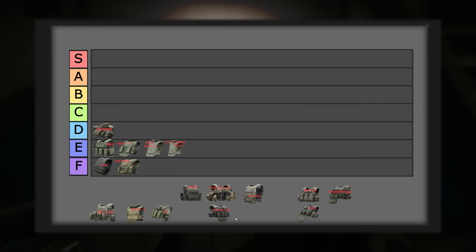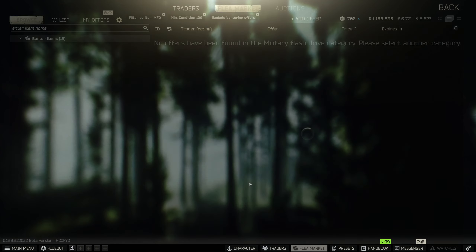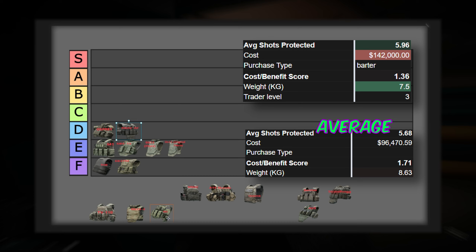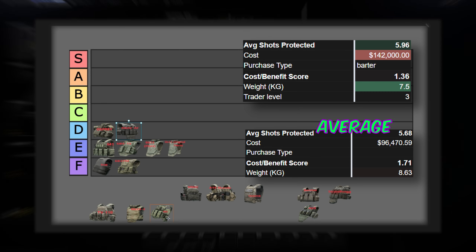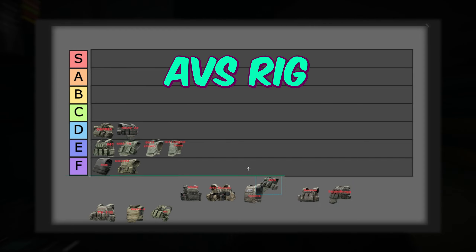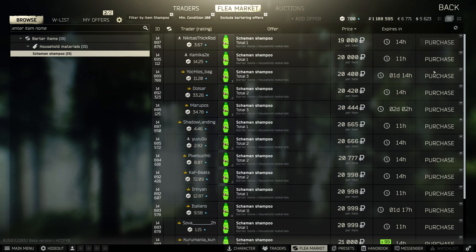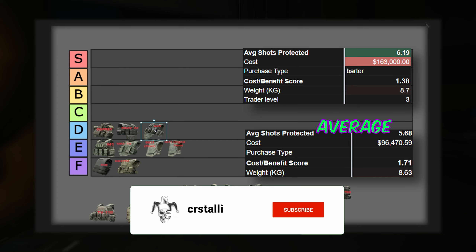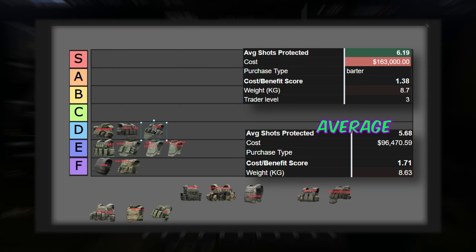Next up, around mid-pack, we have the Eclipse RBAVAF plate carrier. This stops more shots on average at 5.96, and it has a very low weight at 7.5kg, but the price is extremely high at 142,000 rubles worth of barter items. If you can find this in raid it is a pretty good armor, but it's not worth that high price tag. To close out the D grade, we have the AVS Chest Rig. It stops 6.19 bullets on average, which is better than a lot of other armors, but it is also a very expensive barter. It has a nice configuration and is around average weight, so take it if you see it, but don't buy it at 163,000 rubles worth of items.